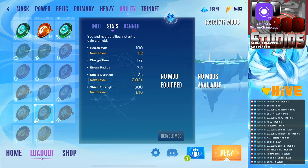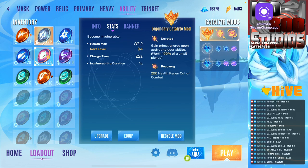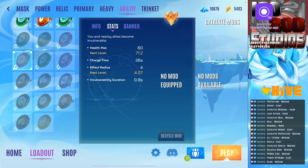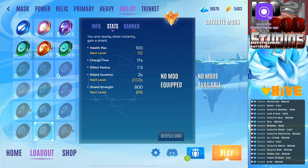Compared to stasis and protection, these two items are illogical. Stasis has an 18-second cooldown, protection has a 22-second cooldown, catalytic protection has a 26-second cooldown. Shield has a 15-second cooldown and catalytic shield has a 17-second cooldown. They last a long time, so it doesn't make any sense.